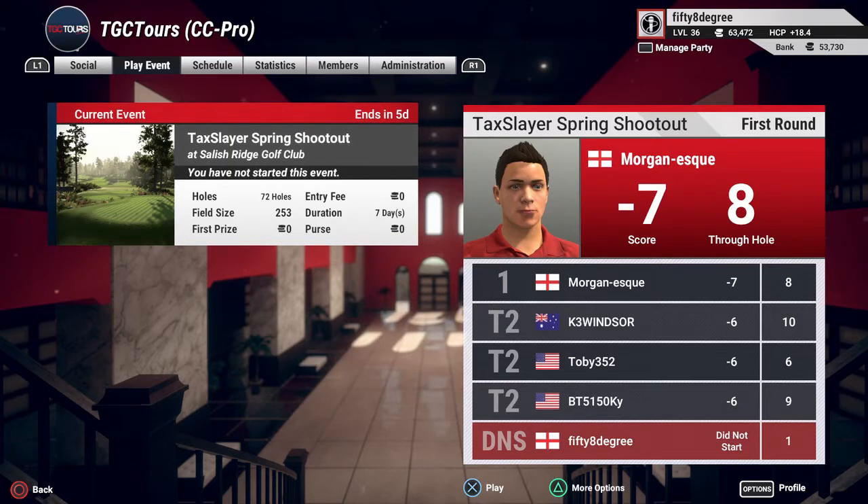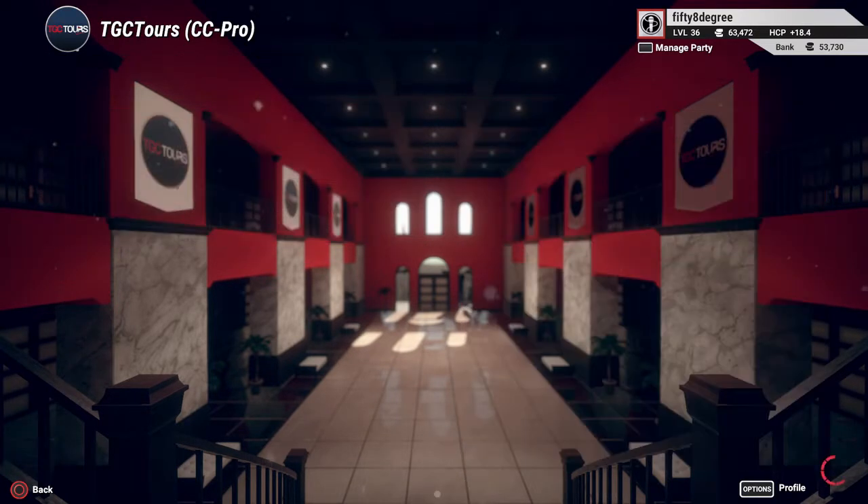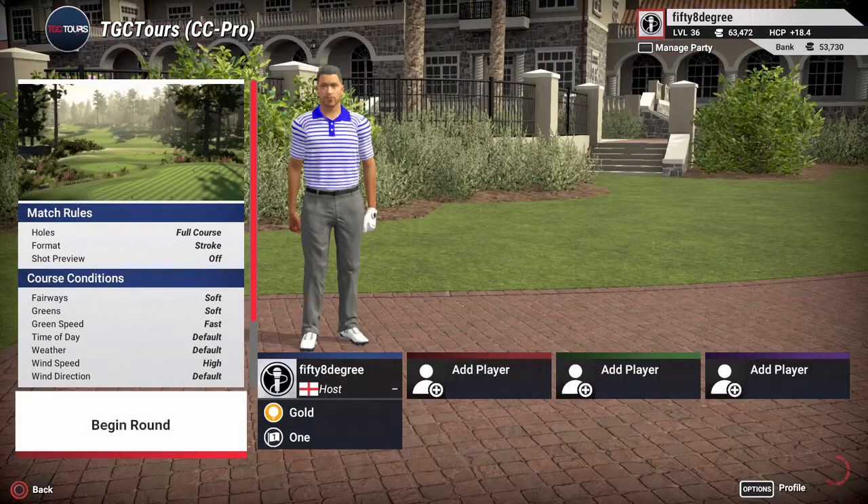What's up guys, Tim Wilson here from 58 Degree and Tim Wilson UK, welcome back to TGC Tours. It is event number nine in the CCB. I do have a horrible cold at the moment, but event number nine this week is the TaxSlayer Spring Shootout from Salish Ridge Golf Club. We're going to jump straight in here.